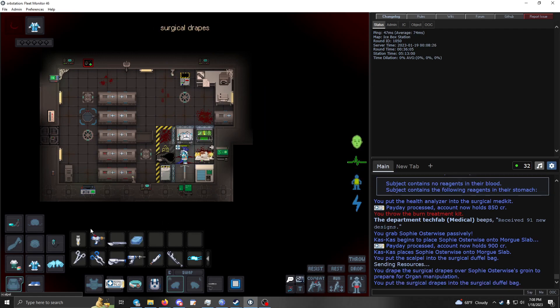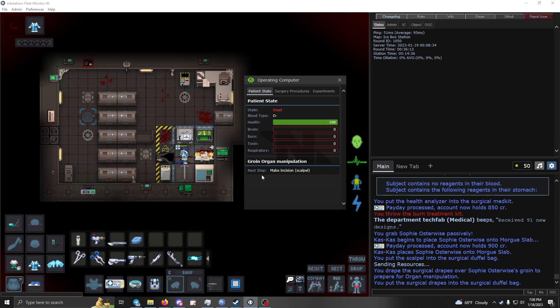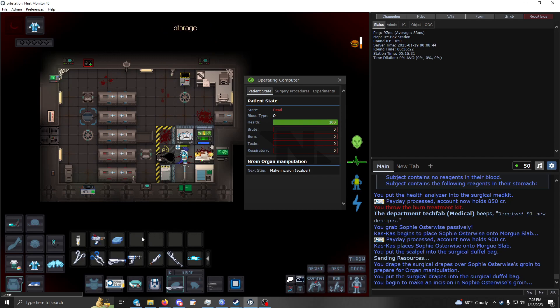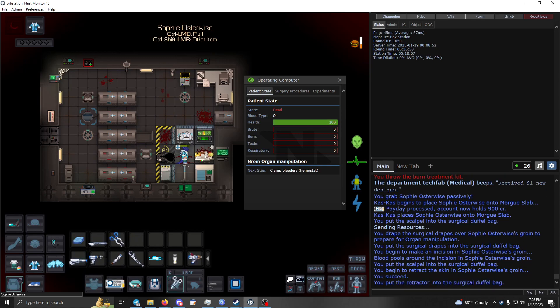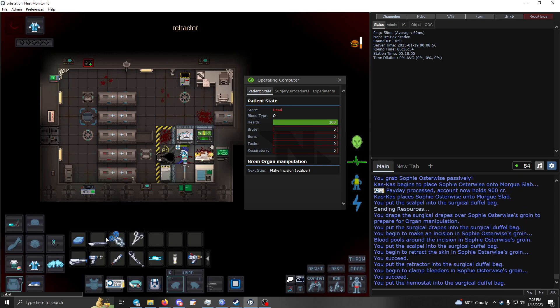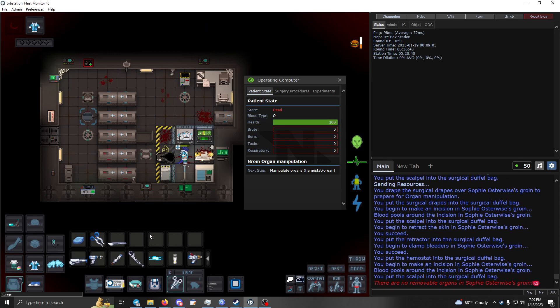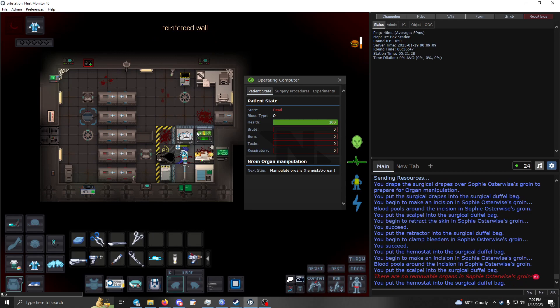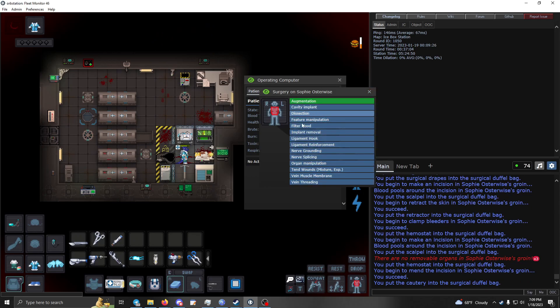Then retract the skin with the retractor, use the hemostat to clamp the bleeders, do another incision, then reach in to grab the appendix — it would pop up a menu and you'd select it to remove it. It appears underneath the table. Then grab your cautery, seal it up — done. For the chest you do the same thing. Organ manipulation is available on all body parts.